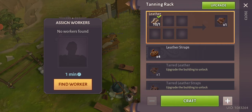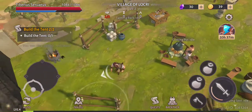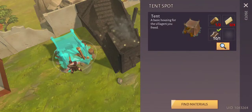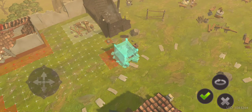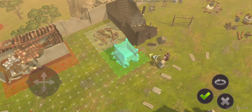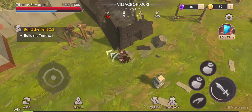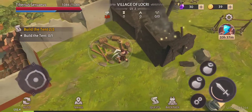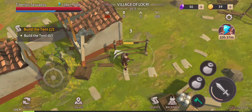Now we can make some of that and we need to build a tent. This is the building area where we couldn't build the tent before — you need to clear the area first and then you can place things here. Just move this little stone and then you can fill in the required items.